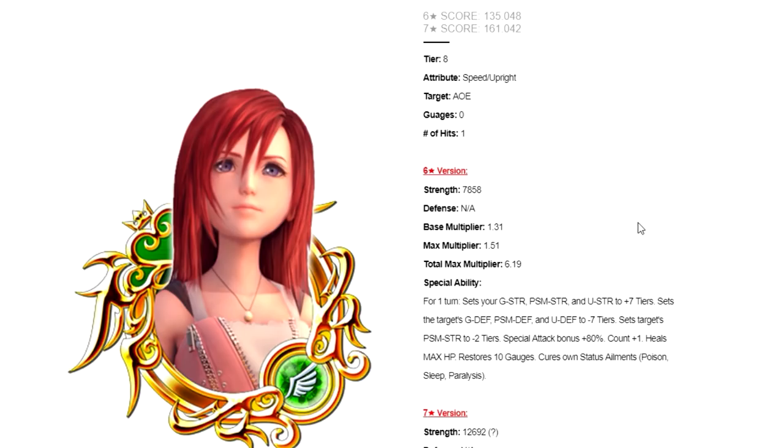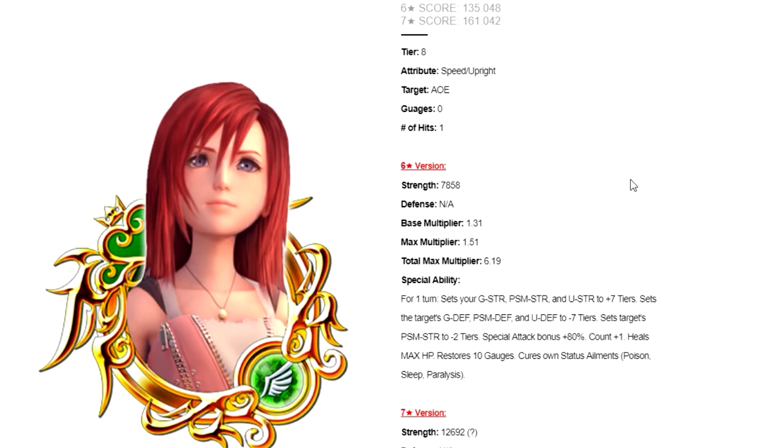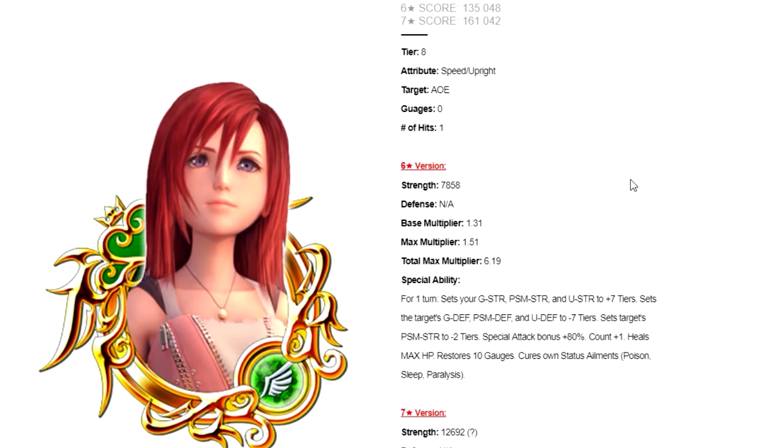For one turn, she sets — not raises, she sets — your general strength, PSM strength, and upright strength to plus seven tiers. She sets the target's general defense, PSM defense, and upright defense to minus seven tiers. She also sets the target's PSM strength to minus two tiers. She increases the special attack bonus by plus 80% for all medals on your keyblade, raises the enemy's hit counter by one, fully heals your max HP, restores 10 gauges, and cures your own status ailments — poison, sleep, or paralysis.